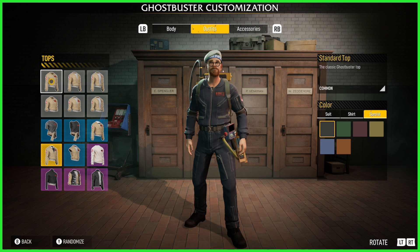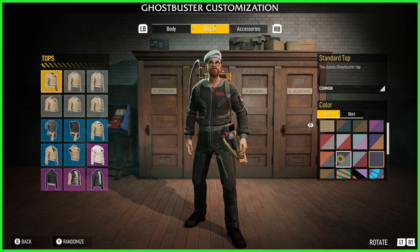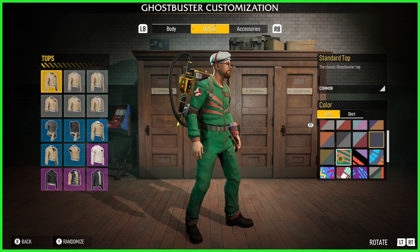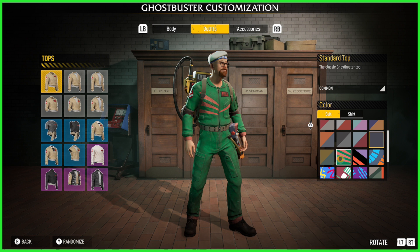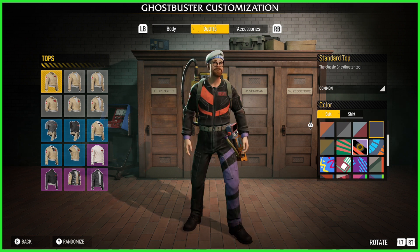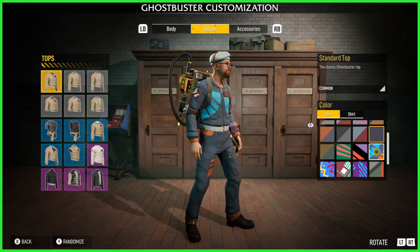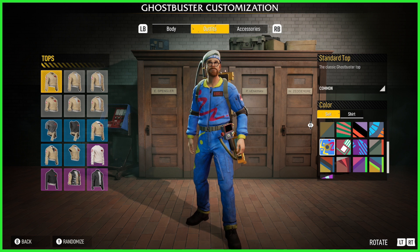Now let's fixate on the Kenner toy easter eggs. Under the character customization feature, you're going to find 12 brand new color options, six of which are based on the early 1990s Power Pack Heroes toy line. Scrolling through them: first up we have the green and orange combo of Dr. Peter Venkman, then likely the most recognizable of that toy line, Dr. Egon Spengler, and the heart of the Ghostbusters, Dr. Ray Stantz — and this one really screams 90s.